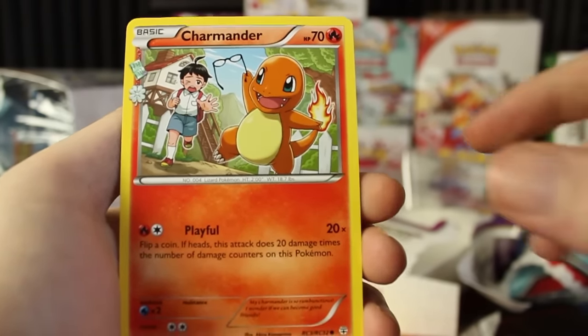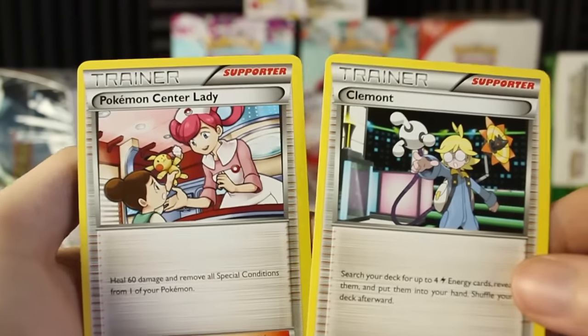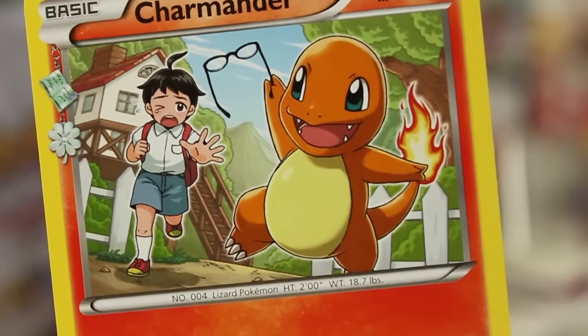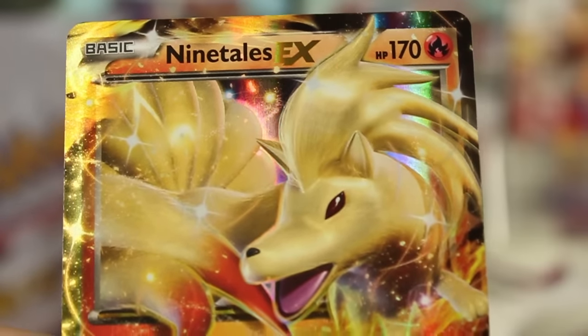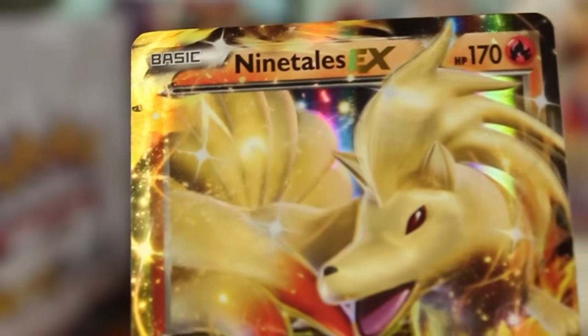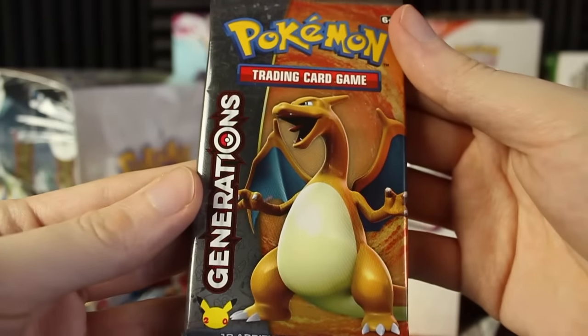Behind that we've still got a Charmander. We've got a Clement and a Pokemon Scintillator, which I think is a reprint. Let me go back — I think I went over that Charmander a little quick. Look at this guy — what the heck are you doing Charmander? He's like stealing someone's glasses. Let's take a closer look at that Ninetales as well — that is a nice Ninetales right there, number 13 out of 83. Well, let's get to the second pack and see if the EXs are just that common, or if we just got some really great pulls.